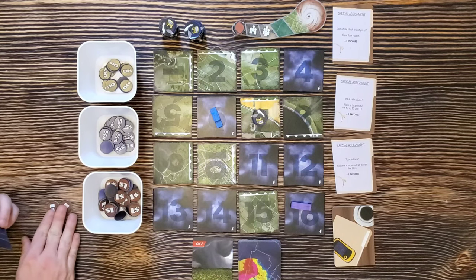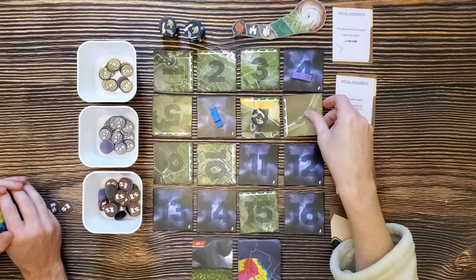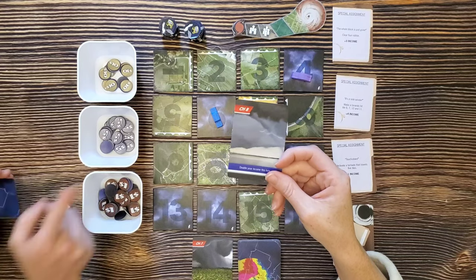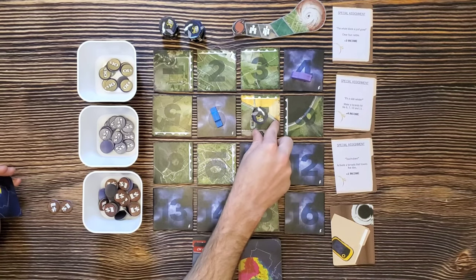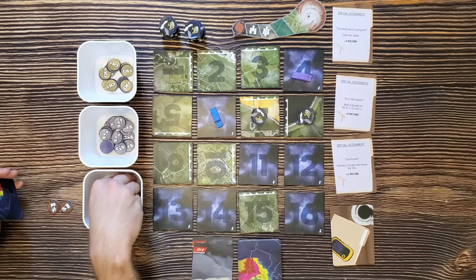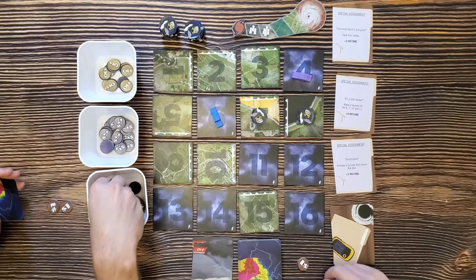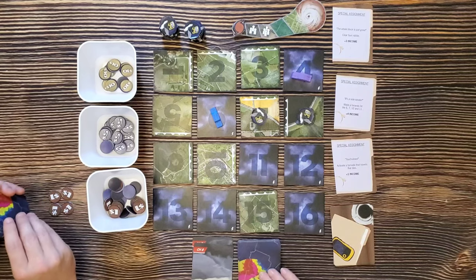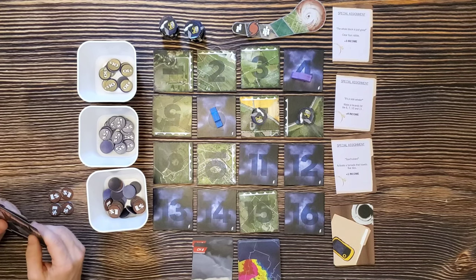Sam's turn. She moves one, two, three and rotates. Then she plays a card corresponding to tile eight, which is a green tornado side. A tornado starts on tile eight. Sam is adjacent to three tiles, so she gets $3. I am adjacent to two of those tiles, so I get $2. We draw another card to get back up to three, move the tracker down, and it's round two.